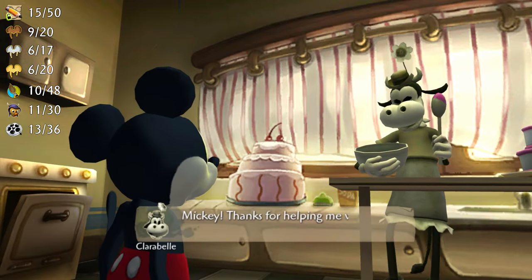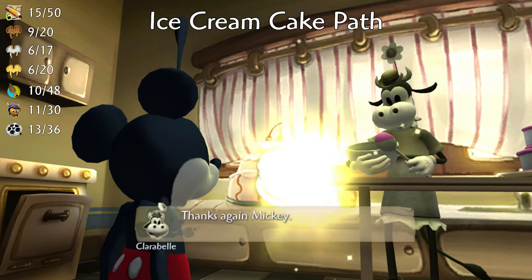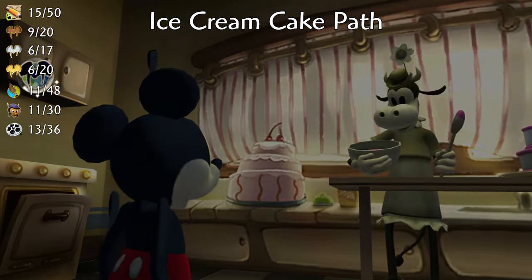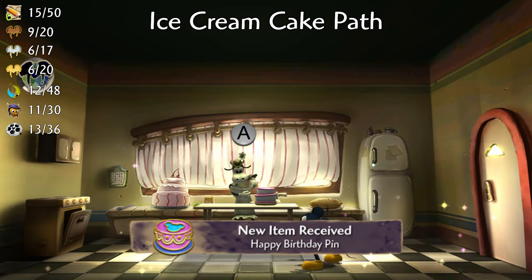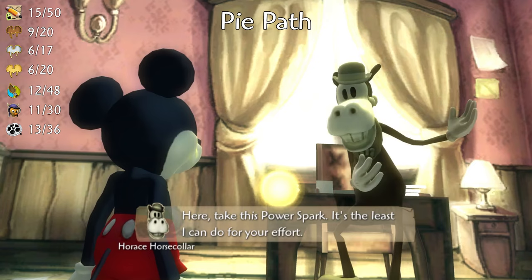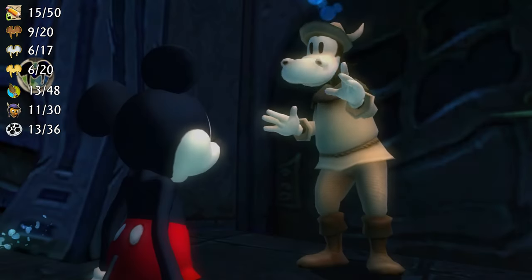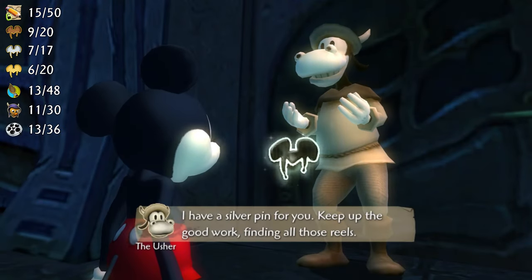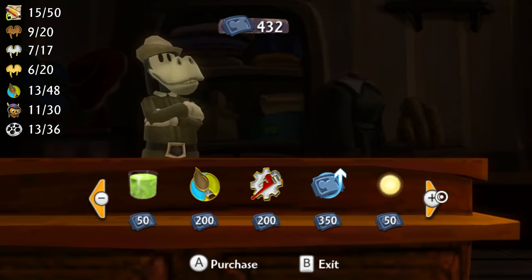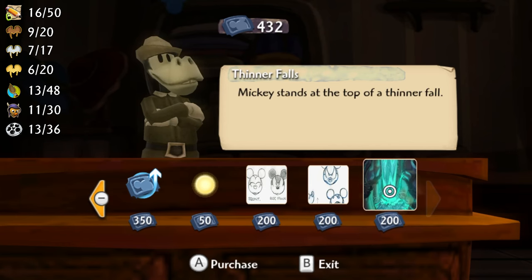You should now be back in Oztown. If you brought Claribel ice cream earlier, talk to her to get the ice cream cake. Deliver it to Horace to get the Mean Street Romance pin and talk to Claribel again after the delivery to get the Happy Birthday pin. If you didn't get the ice cream then talking to Claribel will give you a pie instead, which you can bring to Horace for the Pie Delivery pin. While you're around Mean Street you can talk to the usher who will give you a silver pin for having at least 12 film reels. If you have the e-tickets, two more pieces of concept art will be available in the Emporium for 200 e-tickets each — those being Mickey Faces 2 and Thinner Falls.